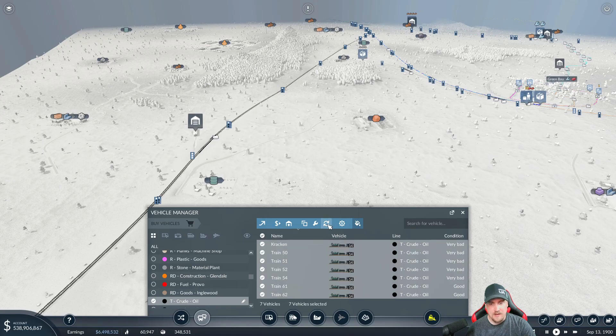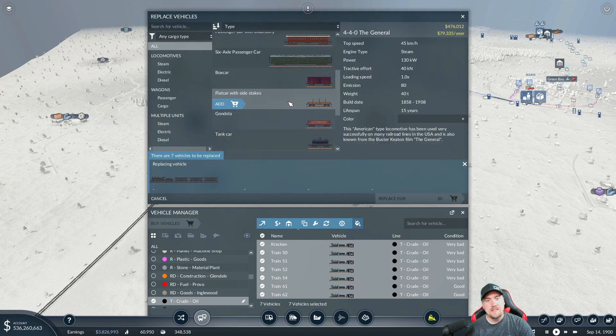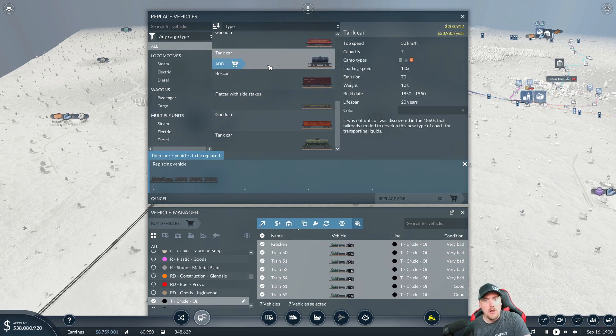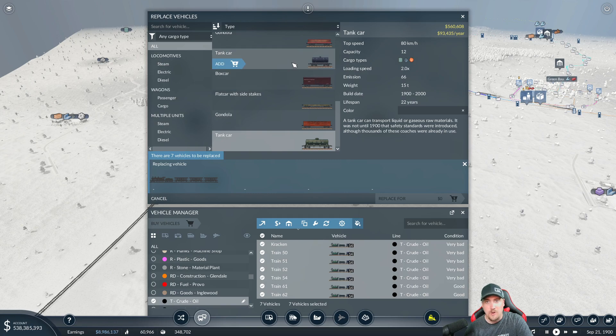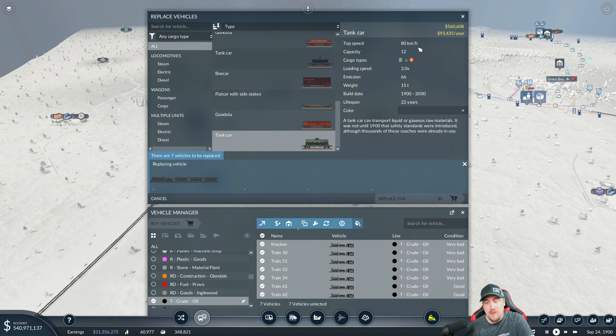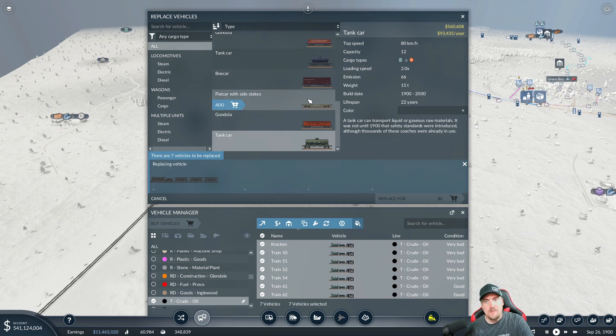We're going to select all seven and replace all. Last episode we got new wagon types — they're the same type, just better. Originally we had this tank car with a capacity of 7 and a max speed of 50 kilometers per hour. The price tag goes from 2,000 to over 5,000 — almost a triple jump — and the new wagon carries 12. That's not triple the capacity, but we do have access to more speed, and that's the main feature. We need to capitalize on the speed: max speed of 80 kilometers per hour.